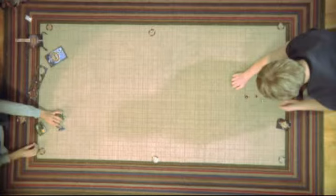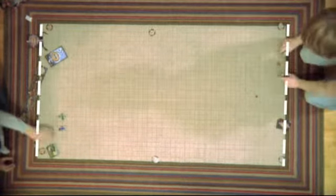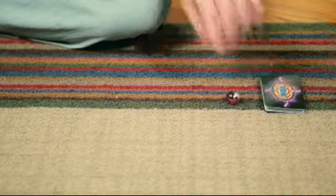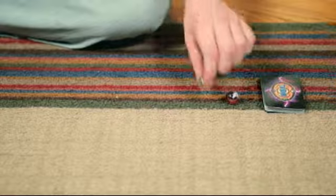The home line is the battlefield line on the player's side of the field. Any stone sitting on or behind the home line is not in play. The masters and savages start on the home line out of play. Decks are shuffled and players now place their core stones on the center line.